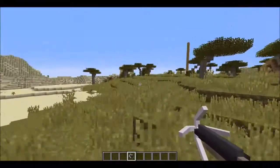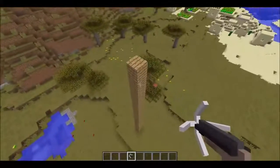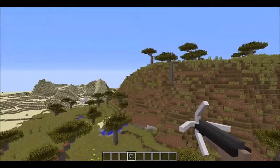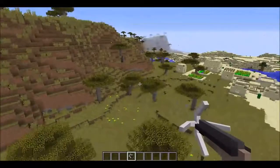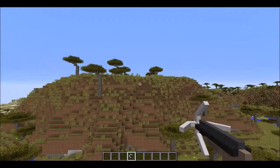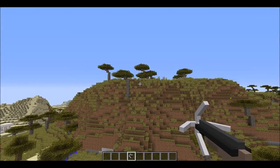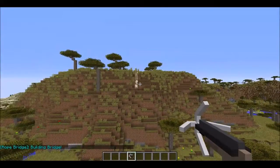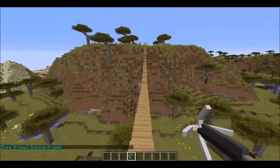So I set something up over here for us to demonstrate. Basically, if you say you want to get to that mountain but you don't want to have to climb all the way over there, if you want to go anywhere, you hold right-click, aim where you want, and then let go. And then it will create a really cool bridge that you can walk all the way across.